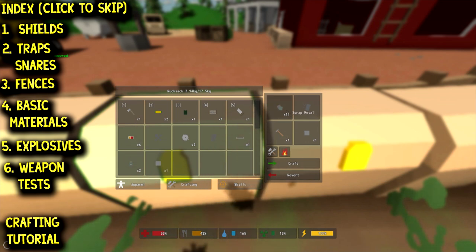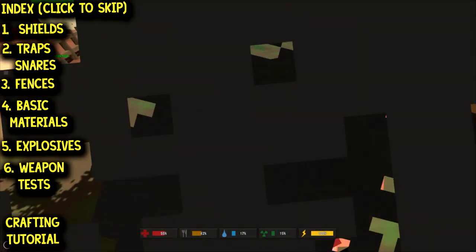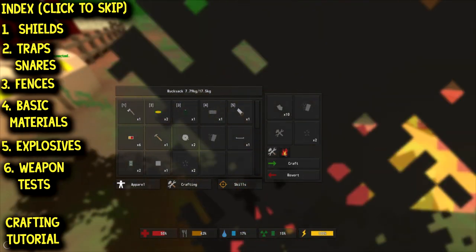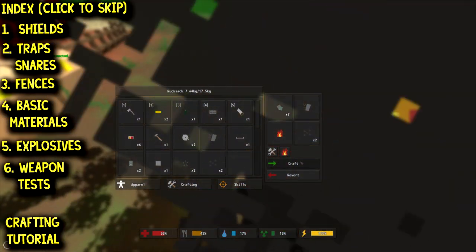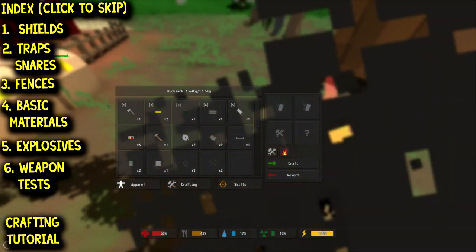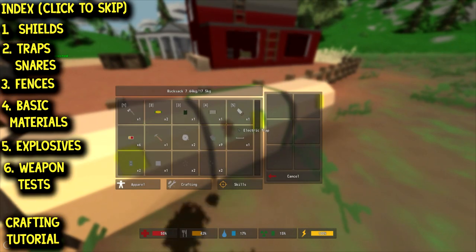If you take one scrap metal, you can turn it into nails. And if you take one scrap metal at a campfire, you're going to get bolts. You've got to be near the campfire, hit craft, and there are your bolts. That covers pretty much everything, though there is one more recipe that's pretty fundamental.